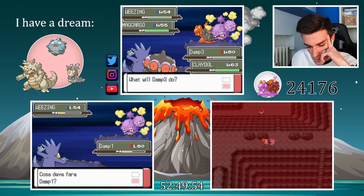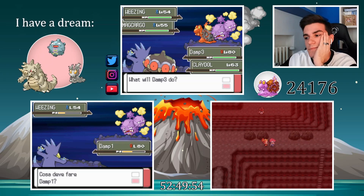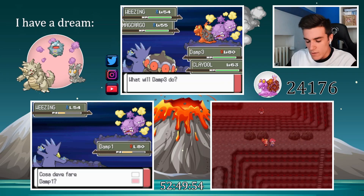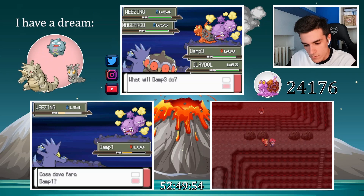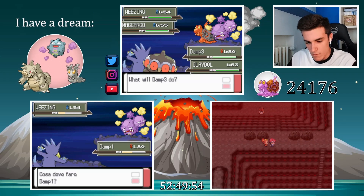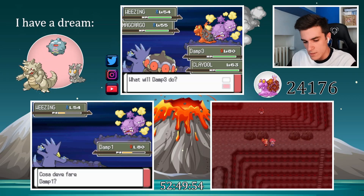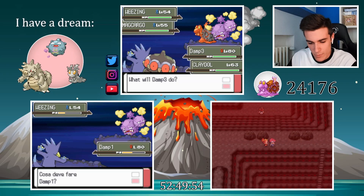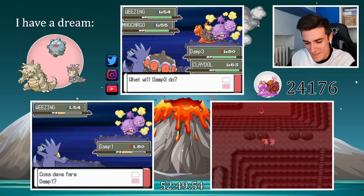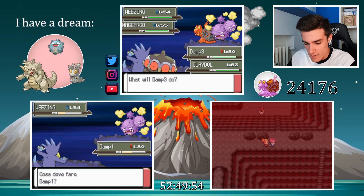Oh my goodness! I don't even know actually how I could have even prevented that move, because I had to defeat Claydol first — because if not, it could have defeated Koffing. Even though I had a Master Ball, I still couldn't throw it because I had to defeat the Weezing. And apart from the fact that I didn't know it had that move, I don't even know the translation in English of that move — I didn't know that it existed at all. But yeah, I think I could have done nothing.